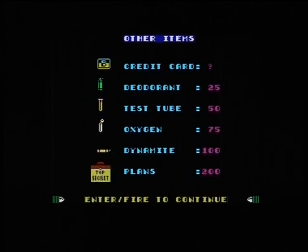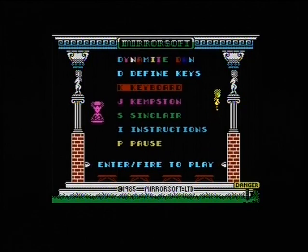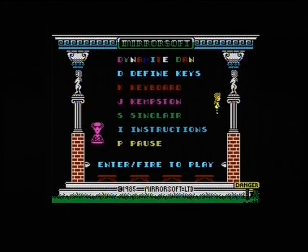This is the most important screen: the credit card, which can give you any amount of points. The deodorant allows you to kill all enemies. There's also a test tube, oxygen, dynamite, and plans — all sorts of things. The test tube doesn't just give you 50 points, it also gives you an extra life. We're going to get on with it now though.